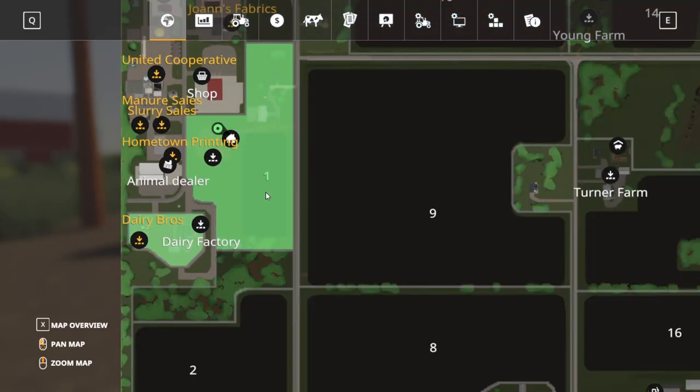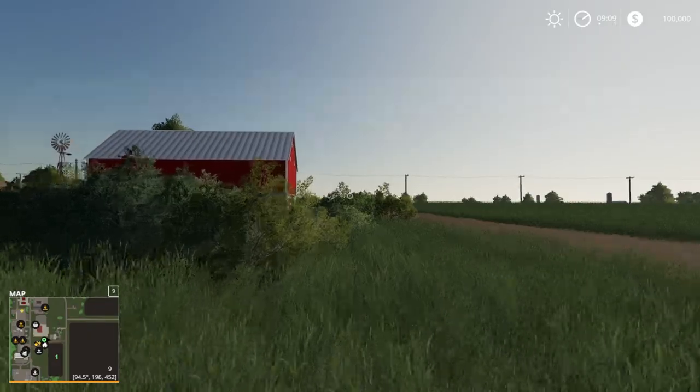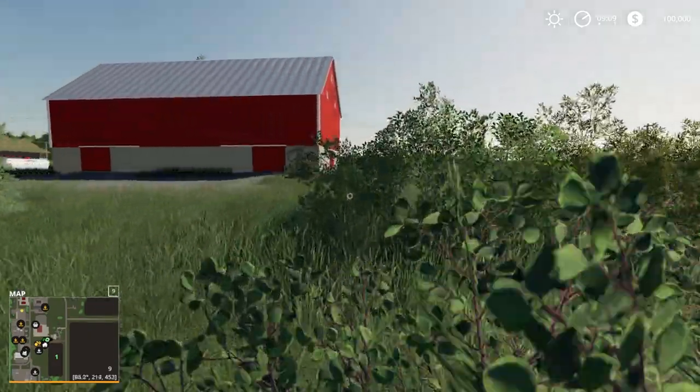Zooming into the map, you own this section over here where Dairy Bros and the Dairy Factory are — that's going to be a production point — as well as your area here, and it looks like you also own that section up here with all the buildings. Let's go take a look at that before we continue on.